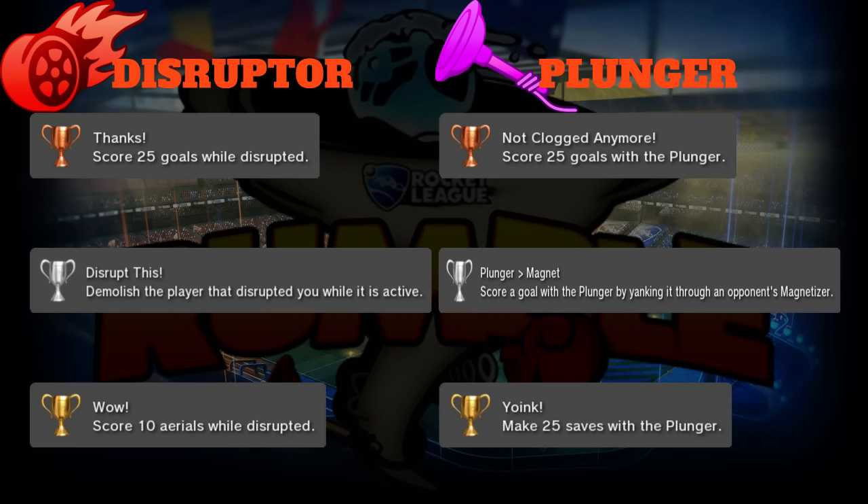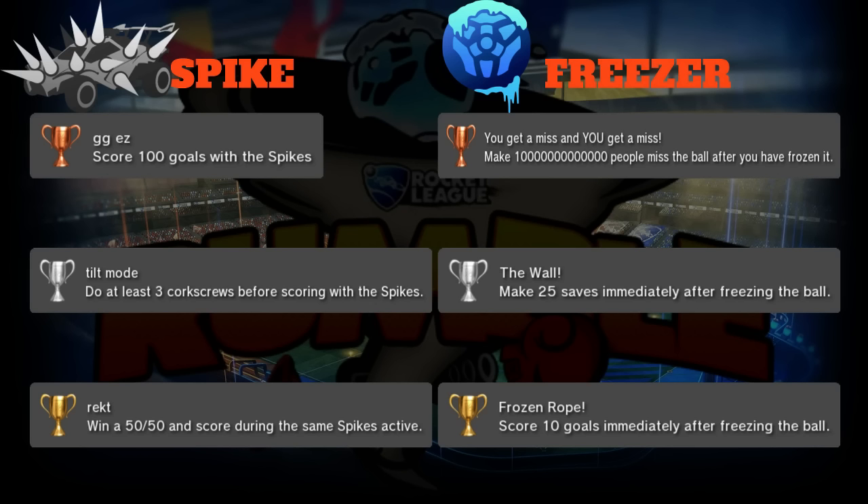Gold is 'Yoink': make 25 saves with the plunger. These saves are always fun when the ball's just about to go in and you throw the plunger and it just comes out before it crosses the goal line. Plunger is more of an offensive tool, but with the gold trophy you'll be trying to make a lot of saves with it - they're really great moments.